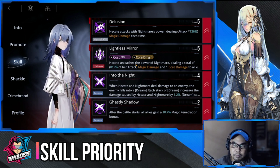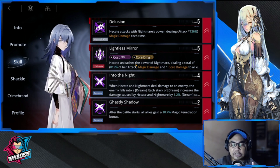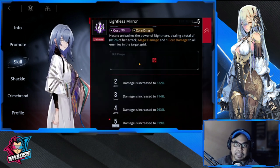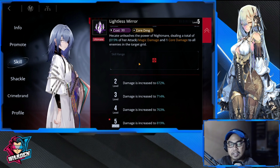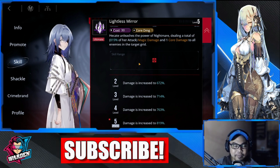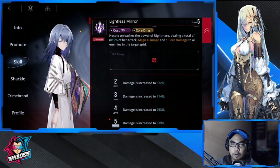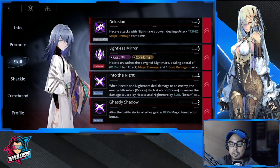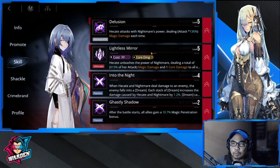Not all of her skills should be leveled up at the same time. First priority goes to her ultimate — the ultimate is the meat of what she does: magic damage, core damage, two core damages to all enemies in the target grid. She's a very good core breaker and one of the top good-value core breakers at rank A.